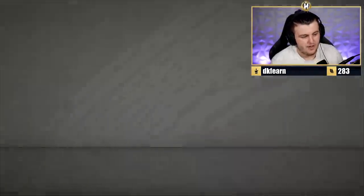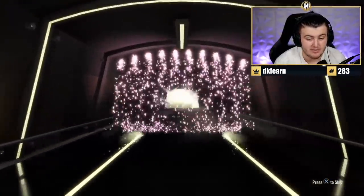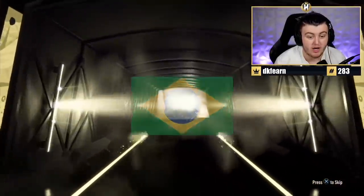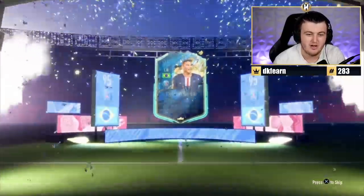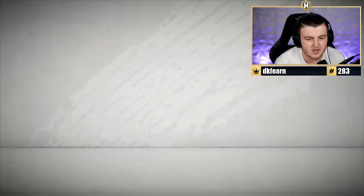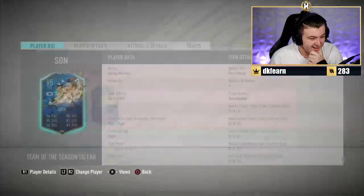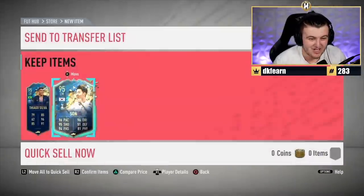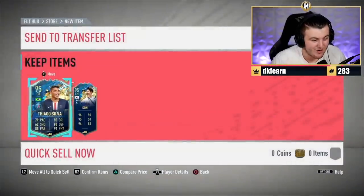MBD's pack now - I think we got him Mane before. Just a Team of the Season again. Brazilian left wing, center back - please be Thiago Silva. It is Thiago Silva, 95. He's a high rated one, so there is room to get some decent players here. And SON! That's actually sick, that's actually really really good. How much does Son sell for these days? Like 400k? Mad - that's incredible!